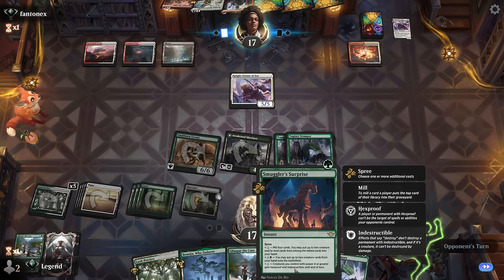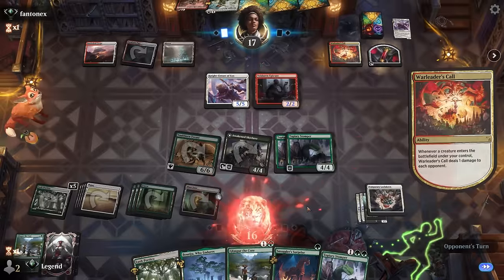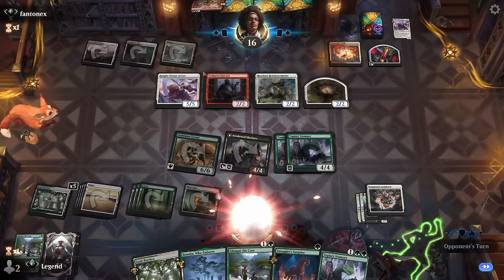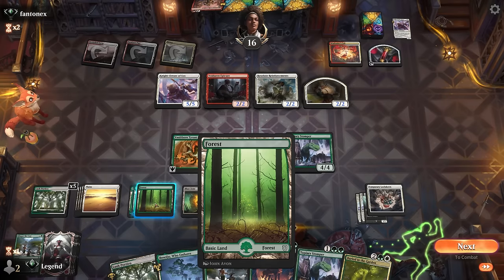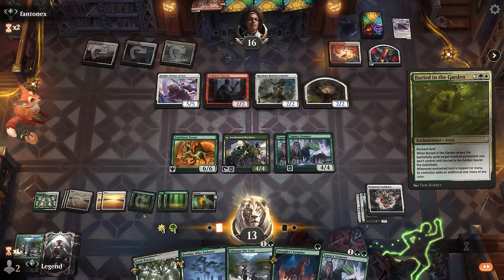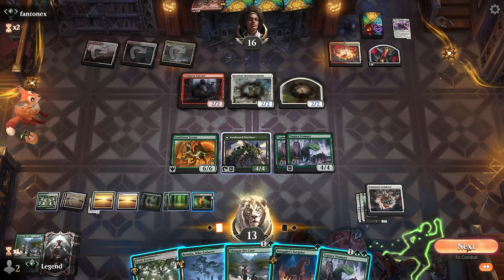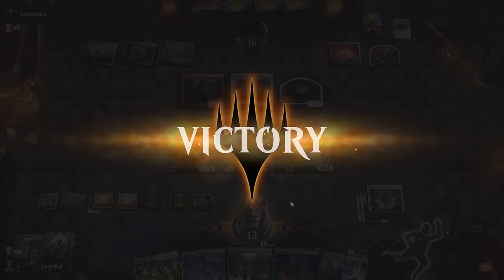We can cast Smuggler's Surprise using all three modes — maybe mill some large creature. Could try setting up an attack, have the opponent double or triple block, and then blow up their anthem at instant speed. Buried in the Garden can deal with Night Errant. I've learned to manually tap with Buried in the Garden, otherwise the auto-tapper may not cooperate. Our opponent has seen enough — awesome, on to the next one.